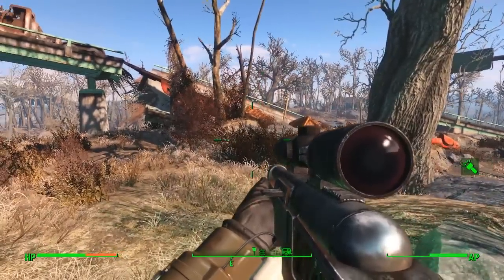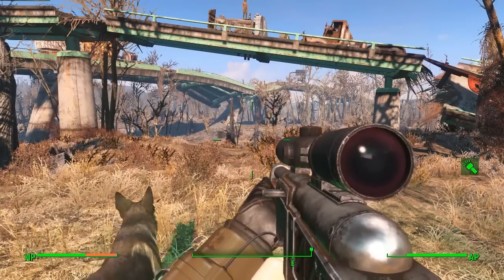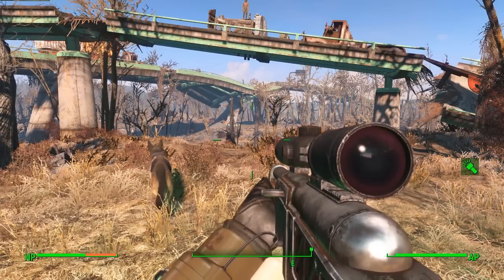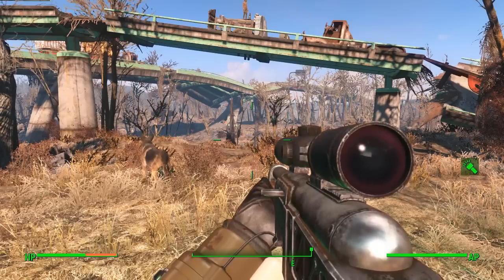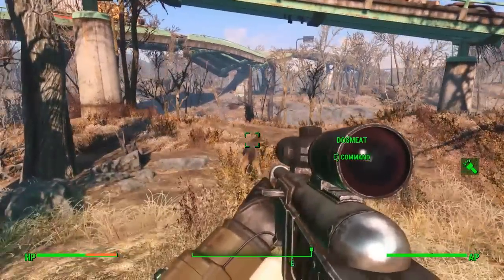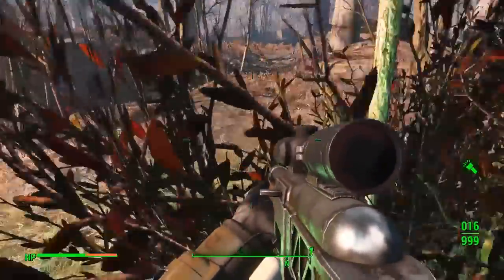Hello everybody, welcome back to another Fallout 4 tutorial. Today I'm going to show you guys something really cool: how to get Dogmeat kitted out in his very own armor and exactly how to equip it. So make sure you bring Dogmeat with you on this one, or you can just leave him at home and come back and do it later.